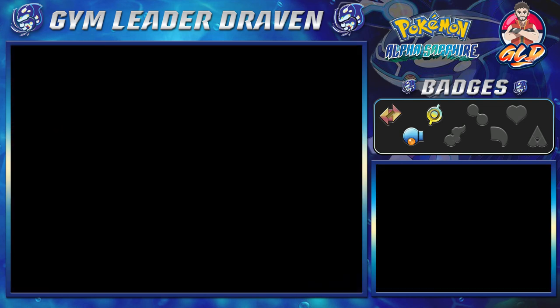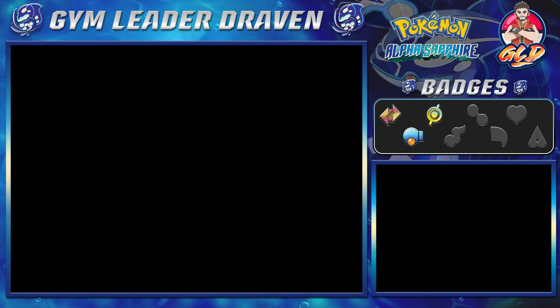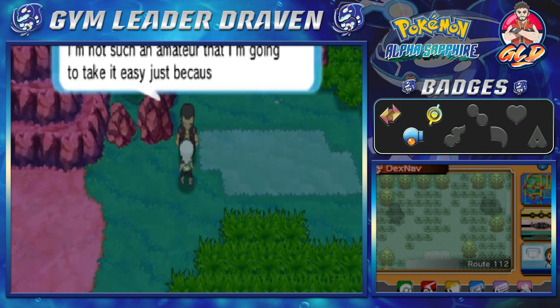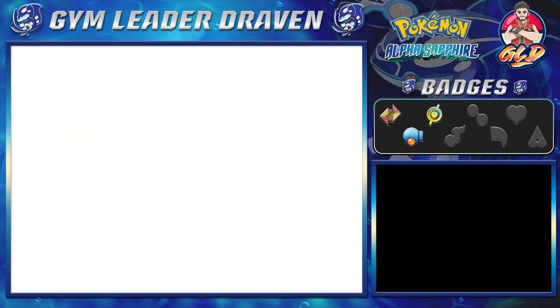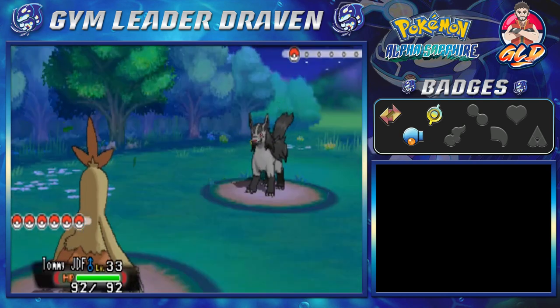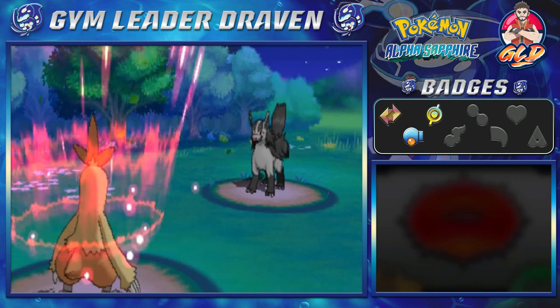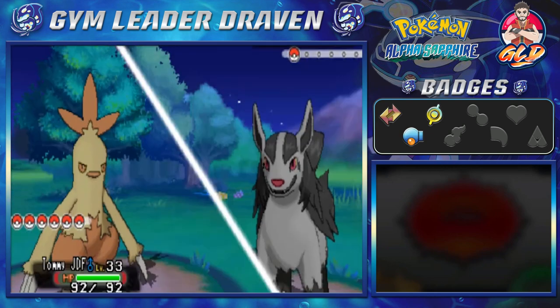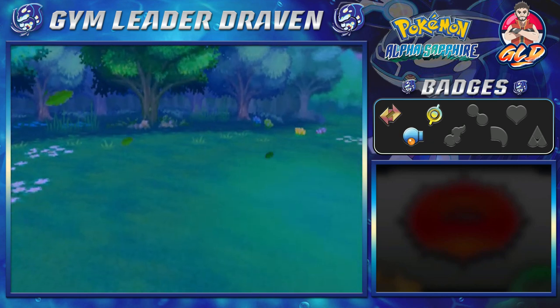We've got a few more battles ahead of us. I'm going to switch to TommyJDF to finish these off. A trainer says: I'm not much of an amateur, but I'm going to take it easy on you just because you're a kid. Taking on Street Thug Jalen, coming out with a Mightyena. TommyJDF picked the perfect opponent. Let's use Flame Charge — that could have finished it. Let's go with Double Kick instead, and there we go — it becomes a single kick, but it's finished.